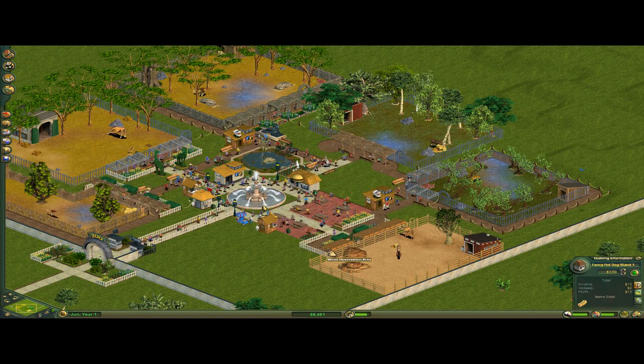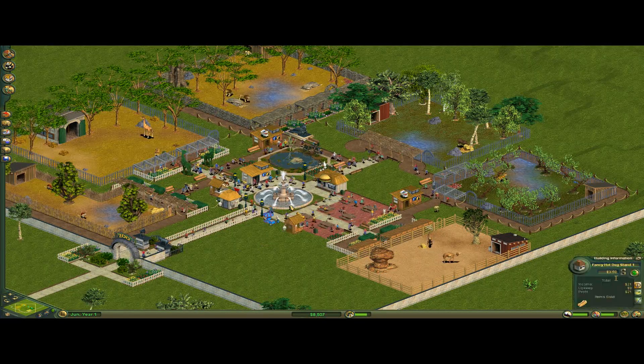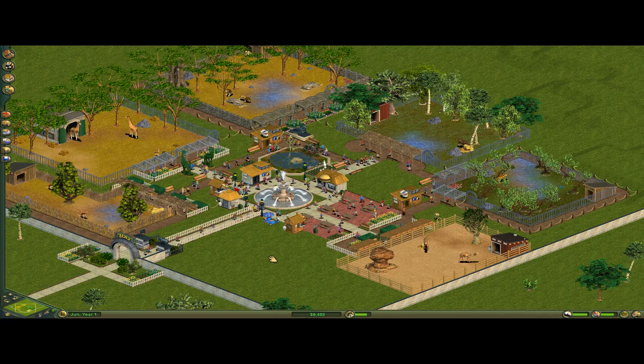It only goes up in increments of $0.25. $0.50 for a hot dog — that's probably not too much different than it actually is in real life.